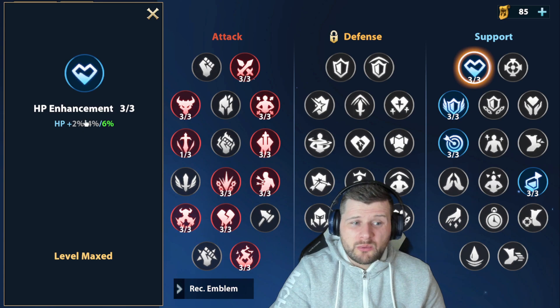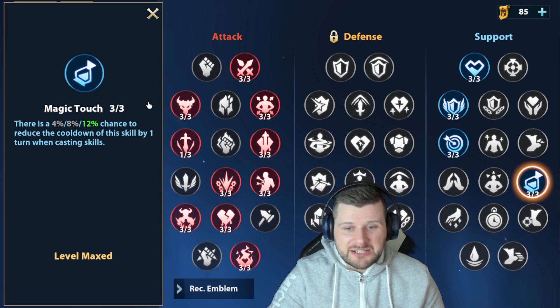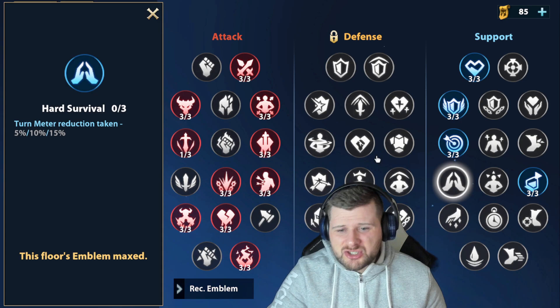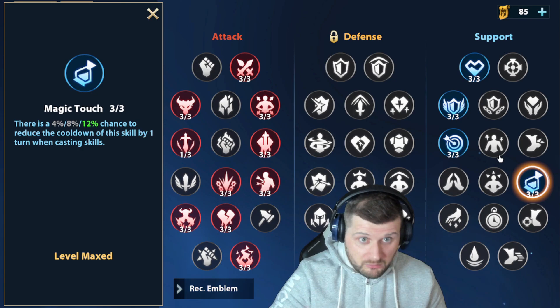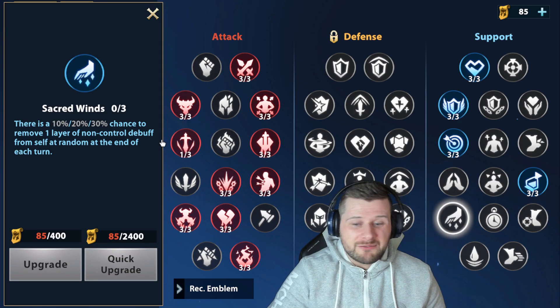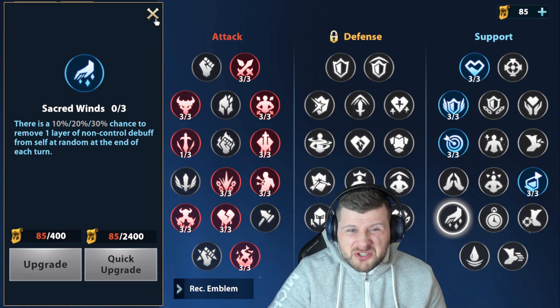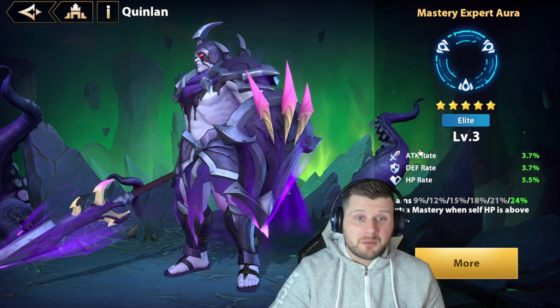We're definitely going to take the mastery route. On the support tree, we want health increase, a shield, and damage taken reduction before the end of the first turn of each wave. The skill cooldown chance can be useful but may mess up rotation in PvE. The final emblem branch won't benefit us much since no enemies will be slower than us. Sacred Winds could be another option but isn't vital.